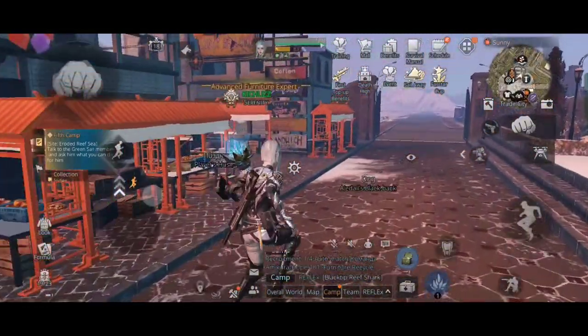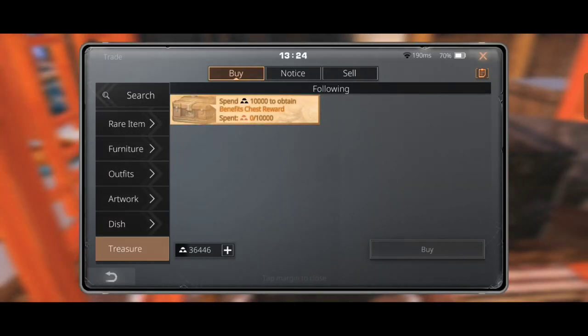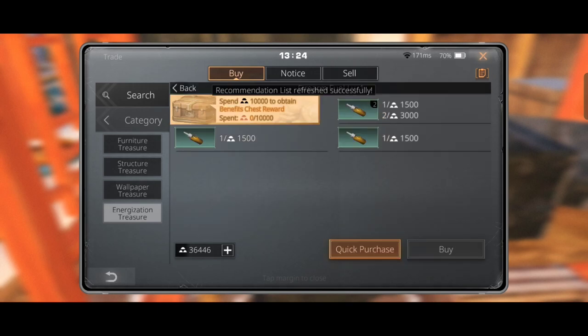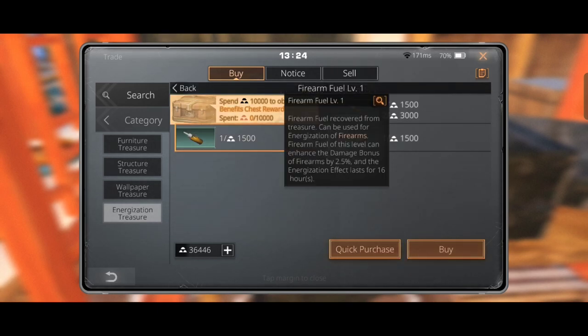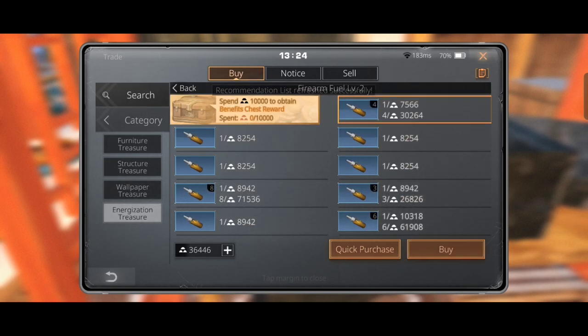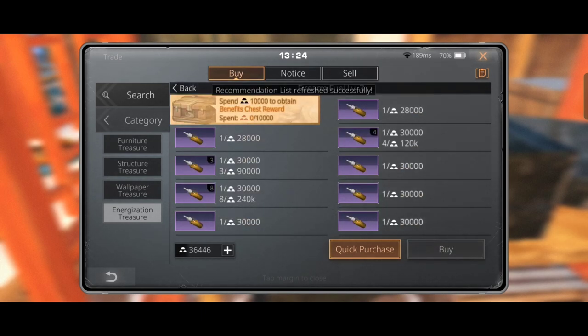Now let's go to a trade city and buy energization materials. A level one firearm fuel gives 2.5 percent damage bonus, a level two firearm fuel gives four percent damage bonus, and a level three firearm fuel gives a whole six percent damage bonus. So let's buy the level three firearm fuel.